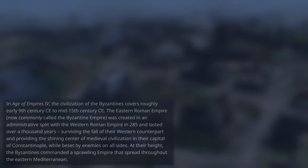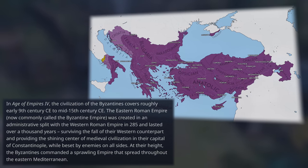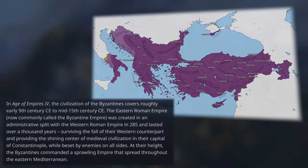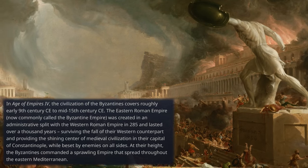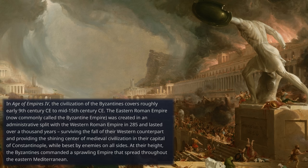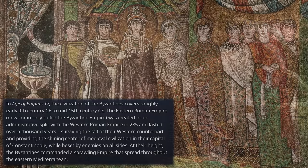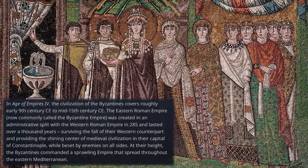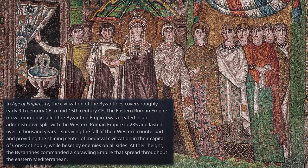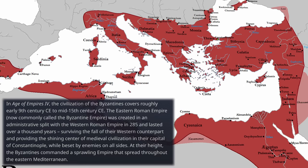In Age of Empires IV, the civilization of the Byzantines covers roughly early 9th century to mid 15th century. The Eastern Roman Empire, now commonly called the Byzantine Empire, was created in an administrative split with the Western Roman Empire in 285 and lasted over a thousand years, surviving the fall of their western counterpart and providing the shining center of medieval civilization in their capital of Constantinople, while beset by enemies on all sides. At their height, the Byzantines commanded a sprawling empire throughout the Eastern Mediterranean.